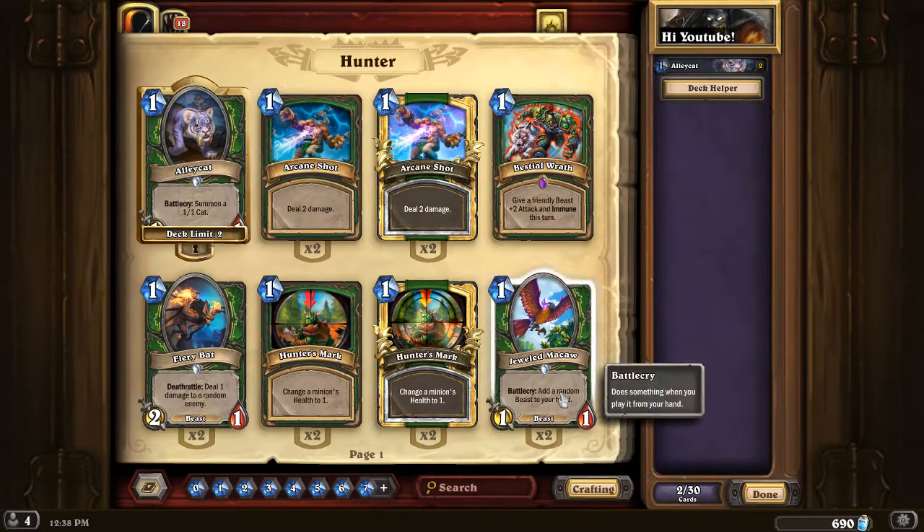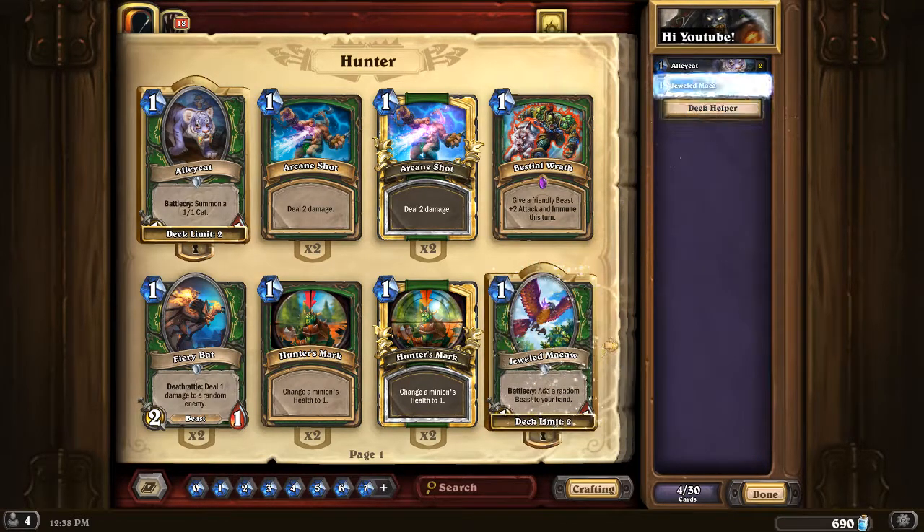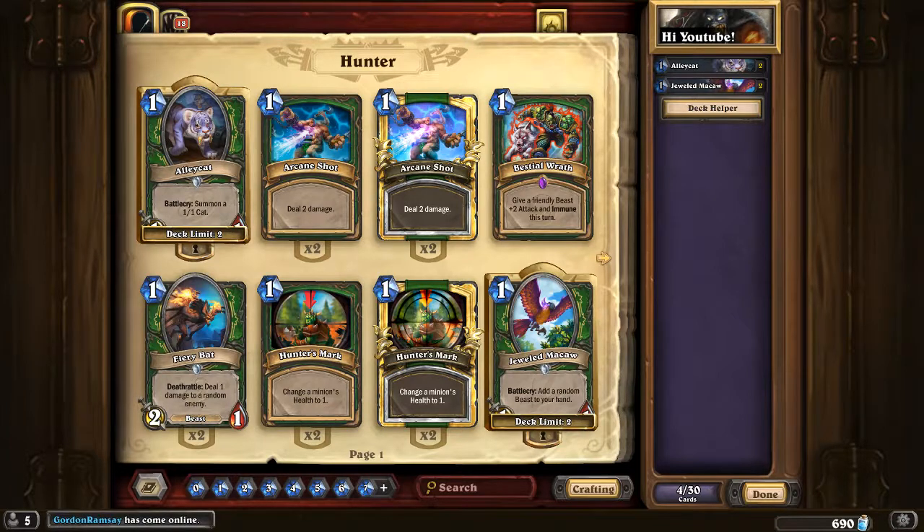The next card I believe is core is Jewel of the Macaw. It's a new addition to Hunter from Journey to Un'Goro. Hunter has always had this problem where it lacks card draw. Jewel of the Macaw is basically a one-drop that never feels bad to play on turn 1, but if you draw it late game it immediately adds a random beast to your hand you can play in the same turn. That makes this card really good.